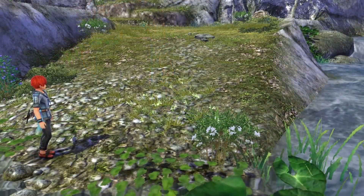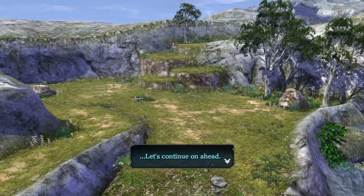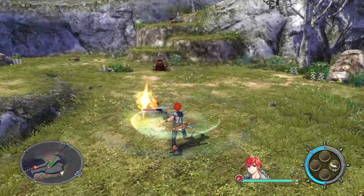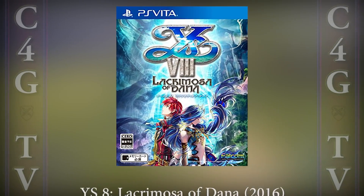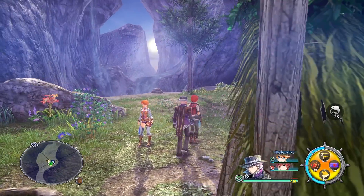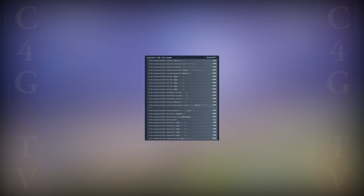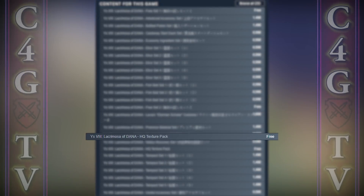When I started writing the script for this video, the original plan was to talk about Ys VIII combat only, but that didn't feel right because there is a lot of history behind this game series. Ys VIII came out in 2016 for PS Vita, in 2017 for PS4, and in 2018 for PC and Switch. All of this footage is captured on PC with the high quality texture pack installed, which I highly recommend if you plan to get this game on Steam — it's just a free DLC.